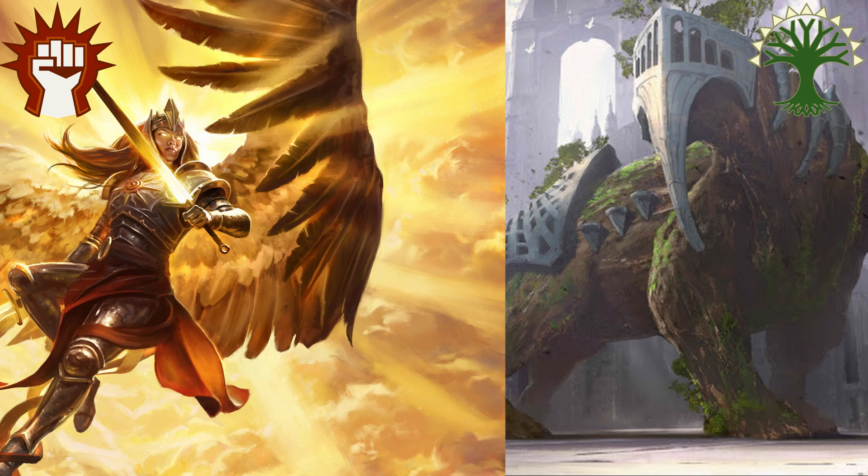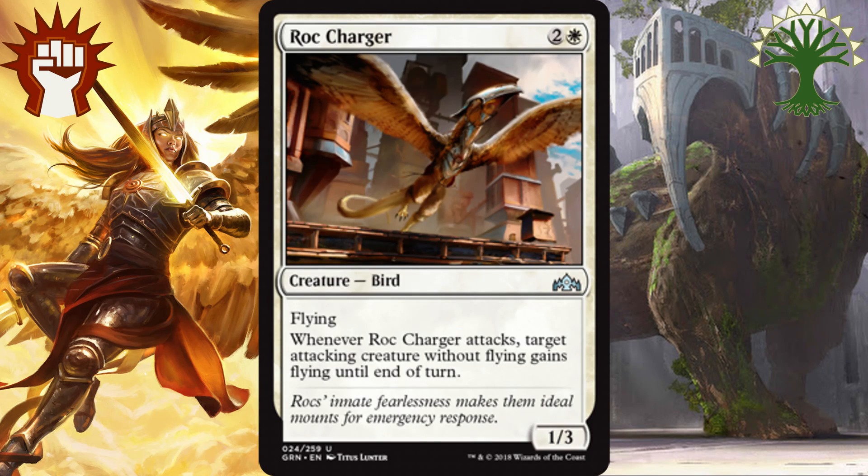Moving on to the white uncommons, in the number 3 spot we have Roc Charger. For 2 and a white, you get a 1-3 flyer that when it attacks, it gives another target attacking creature flying as well. With Mentor from Boros, this can quickly get bigger all on its own and become a problem for your opponent, as now your aggro strategy with Boros gets evasion, or your Selesnya big bodies are flying in for the win. Even though this card was essentially a common as Pegasus Courser in the prior 2 sets, it's getting bumped to uncommon, but it doesn't remove it from my radar as a great pickup for any white deck.